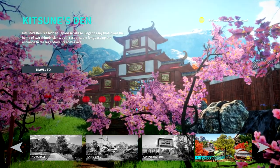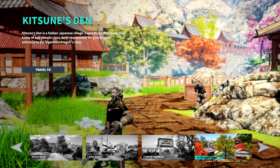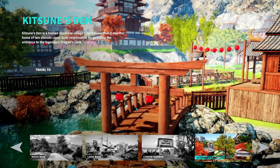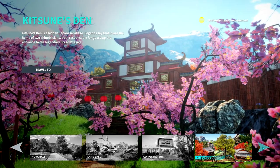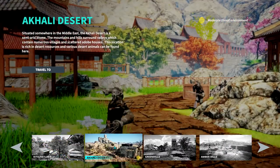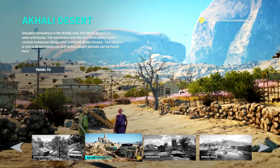Ikishi-Soon-As-Then is a hidden Japanese village. Legends say it was the home of two shinobi clans, both responsible for guarding the entrance to the legendary Dragon's Cave. Oh, I'm loving this — I love all this kind of lore stuff, it's so cool!